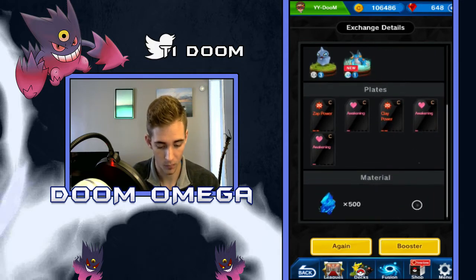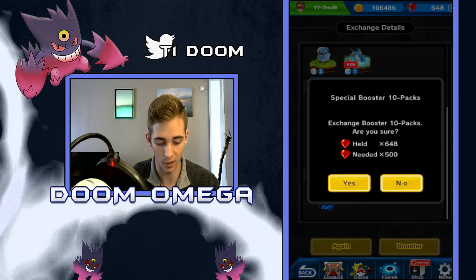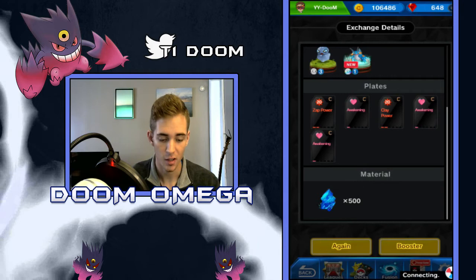No good plates, 500 material. Out of my last pack, I'm hoping to get at least one of the Swords of Justice, and potentially maybe even a Seismitoad. Seismitoad's what we're looking for, to be honest. The pulls aren't bad - I'm not gonna complain about them. I got a lot of new figures already - we got four new figures, so that's pretty cool.